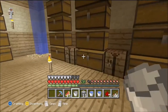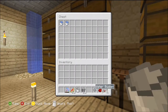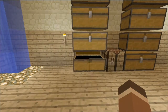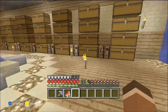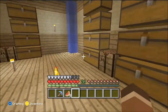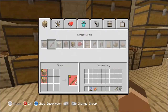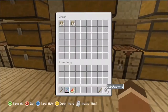Now I need to make a stone hoe. Put the water buckets back, make a stone hoe real quick. I completely forgot about the hoe. Now let's make it real quick and just till the soil and plant the seeds.